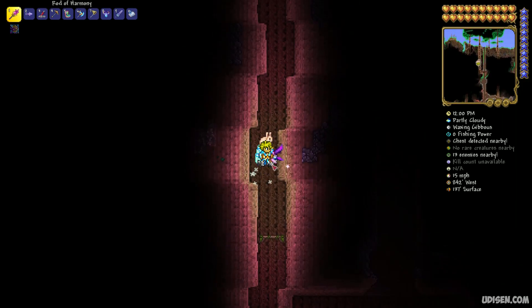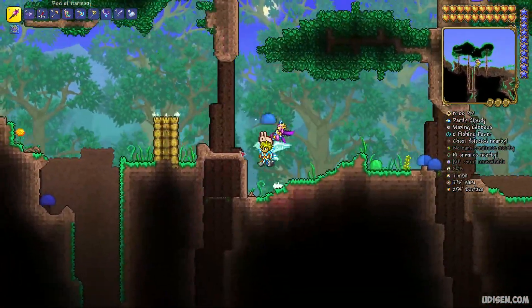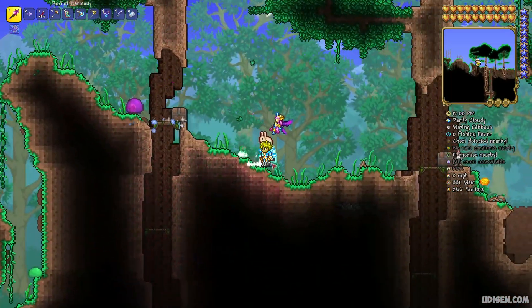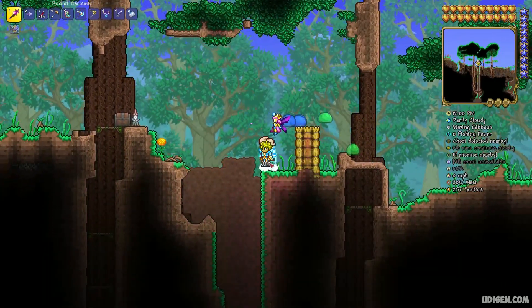Simply destroy blocks near the Living Tree, as I'm already doing, and wait for another gnome to try to attack you. It will go into the sunlight and turn into a Garden Gnome.